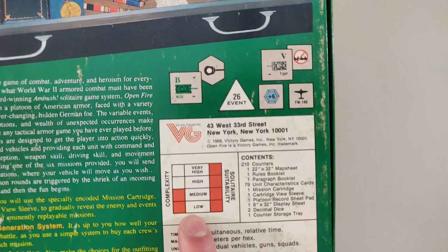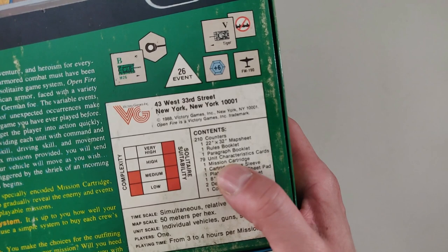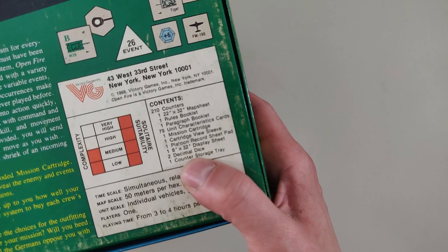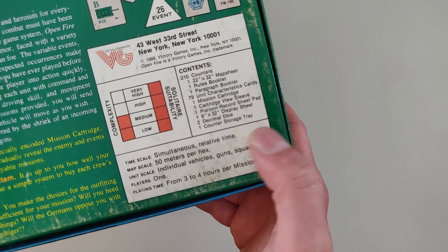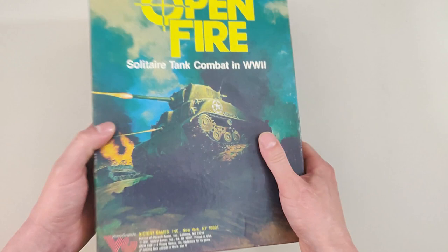Contents include 210 counters, a map sheet, a rule sheet, a rules booklet, paragraph booklet, 79 unit characteristic cards, mission cartridge sleeve, platoon record sheet pad, display sheet, decimal dice, and a counter storage tray. The scale is 50 meters per hex, time scale is simultaneous relative time, unit scale is individual vehicles and gun squads, one player, with three to four hours per mission.